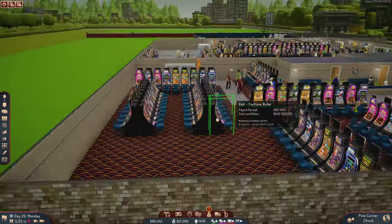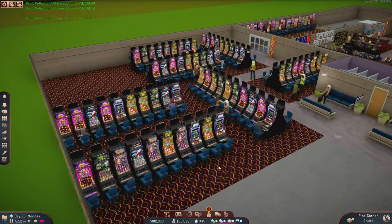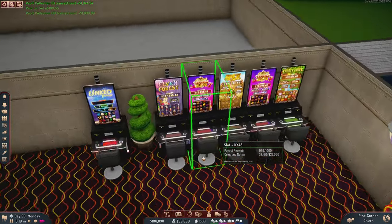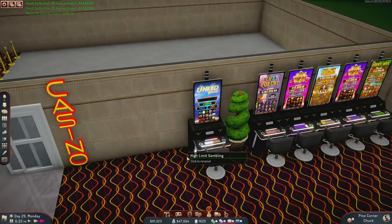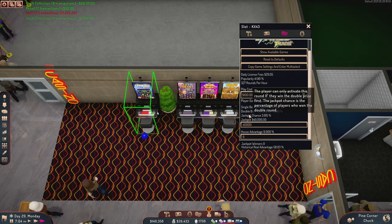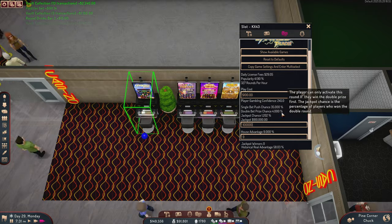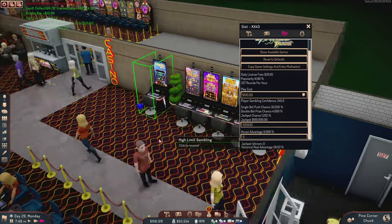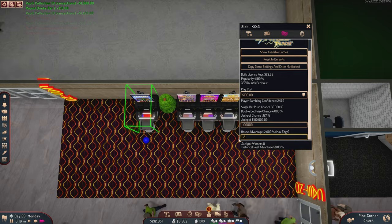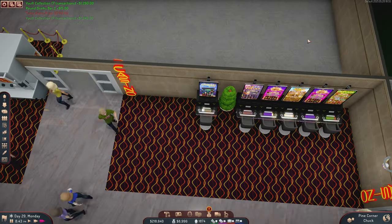We've got more slots through here — these are the standard design ones which I like better anyway. I'd like to implement more of these because I really like how they look. These high-roller ones barely ever get used, but let's see if we can make like a $100,000 jackpot... Oh, we can! That's sick. Maybe they'll want to play them if we do that. We'll set a 12% max edge — yeah, that's a big one.